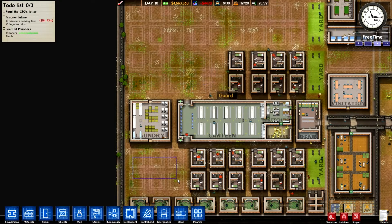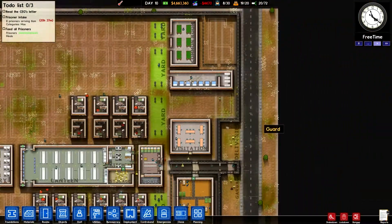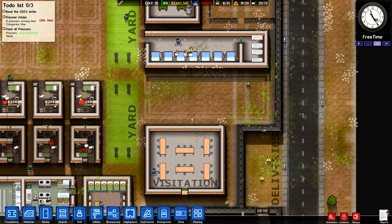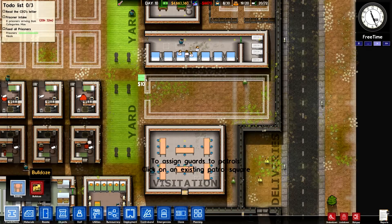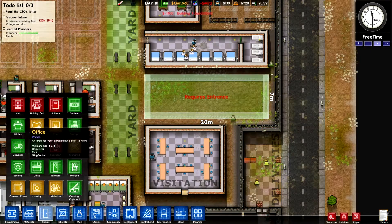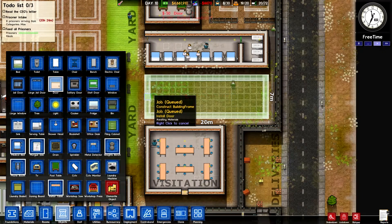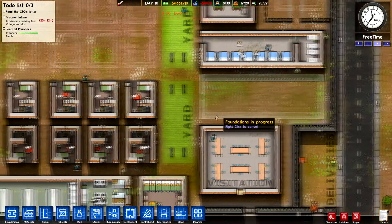We'll finish those two areas and then we could just make our way up there. This was going to be the cleaning cupboard. We've got to have that now, so let's go ahead and build that. We just need a regular door there for the cleaning cupboard — nothing too intense. There we go.